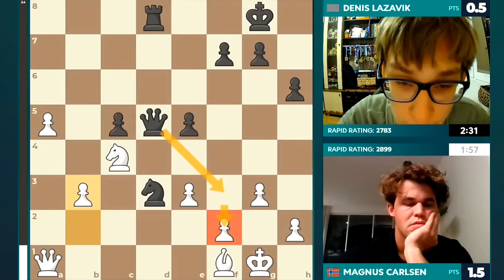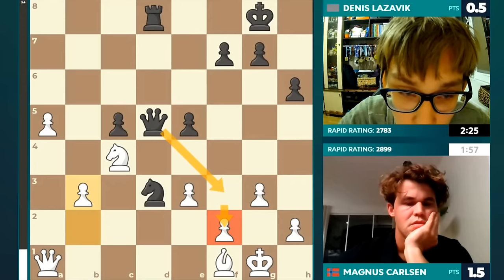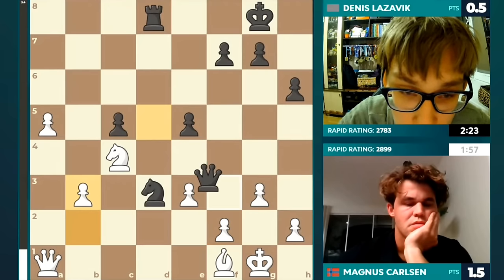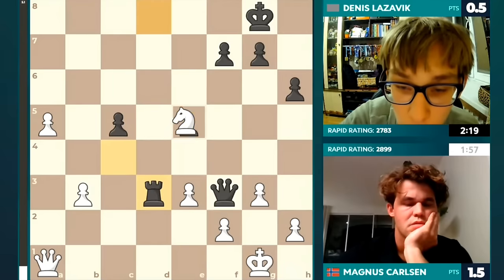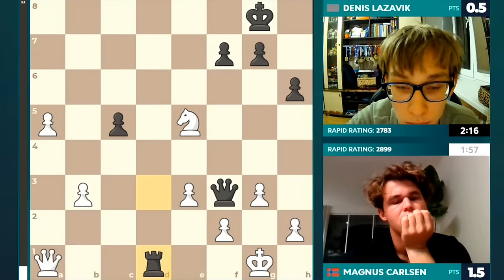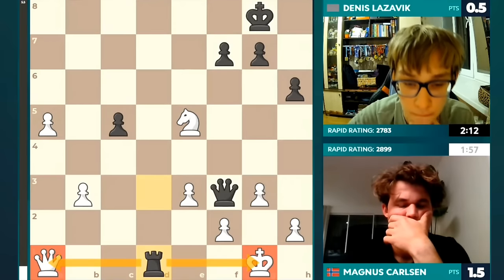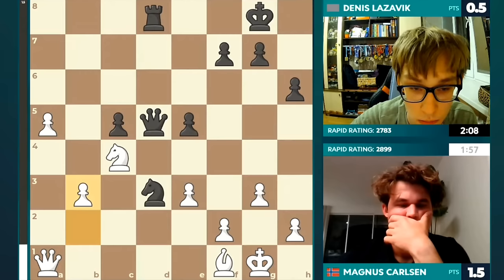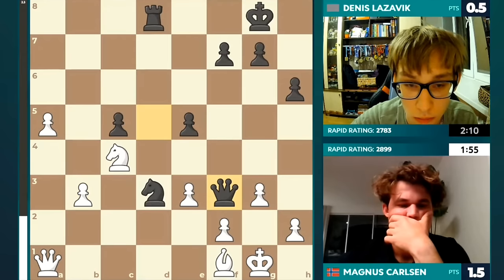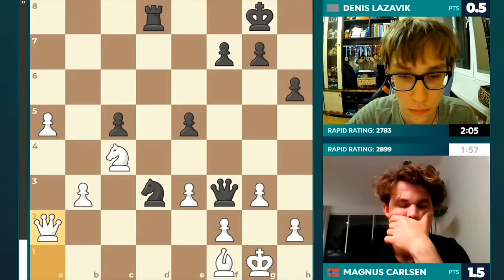You hit F2 and you hit the D1 square. White doesn't have the time to take that knight on D3 and capture on E5 because after bishop takes knight, rook takes bishop, knight takes pawn — rook to D1 check would be game over. So queen to F3 — I love it. And if Dennis finds this move, Magnus will be in big trouble. Given this position, both players under two minutes, Denis Lazovic plays queen F3. What are the chances of Magnus saving this?